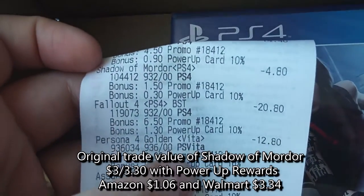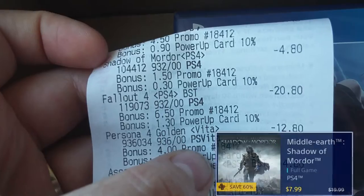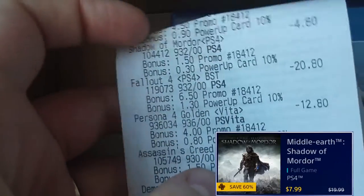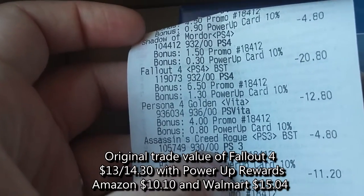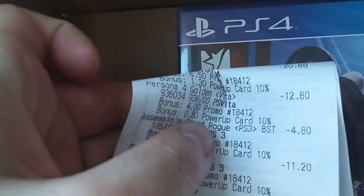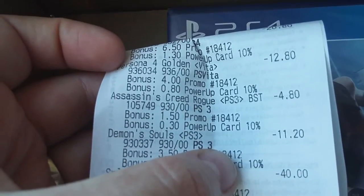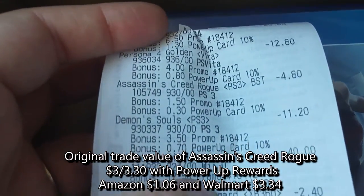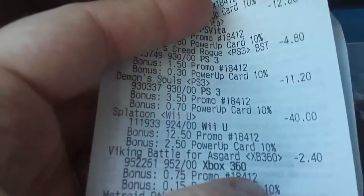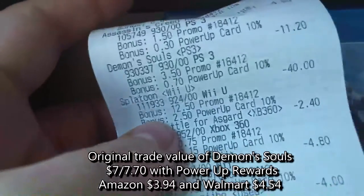Shadow of Mordor: $4.80 — just for reference, you can get a brand new digital copy on PlayStation for about $7.50 or $8.00 right now. Fallout 4: $20.80 — that's a little lower than I expected, but it's on sale right now, plus I've got a new PC I'm getting so I'm gonna get it on that. Persona 4 Golden: $12.80 — not bad, considering I think I paid $16 for it when I originally bought it at GameStop. Assassin's Creed Rogue: $4.80 — no need to keep it because I did a Humble Bundle and got the PC version with better graphics. Demon's Souls: $11.20 — got it for free from PlayStation Plus, so why keep it?